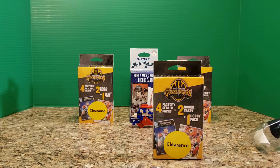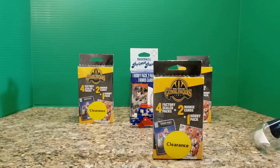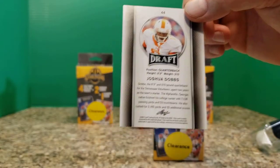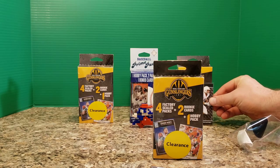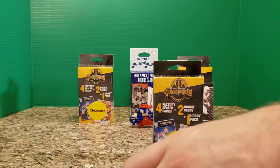Put McCaffrey up on the board. Let's show what these cards look like if you've not seen these — that is the TD Machines insert. The base card just looks like this for Mr. Dobbs. Kind of plain. The cardboard utilized isn't the best, but I think that is what most people complain about when they see Draft, coming from a Leaf product at all.